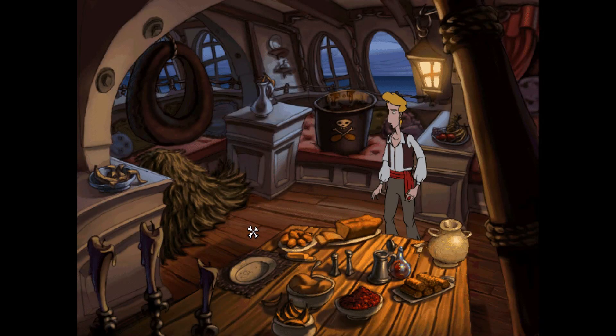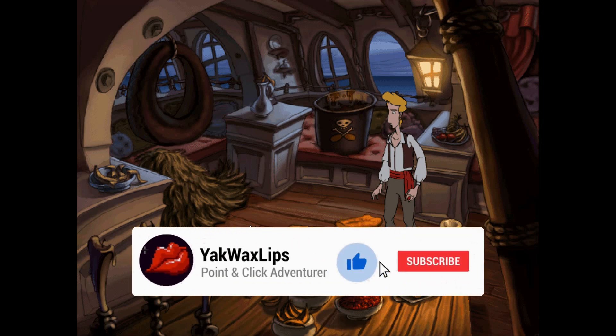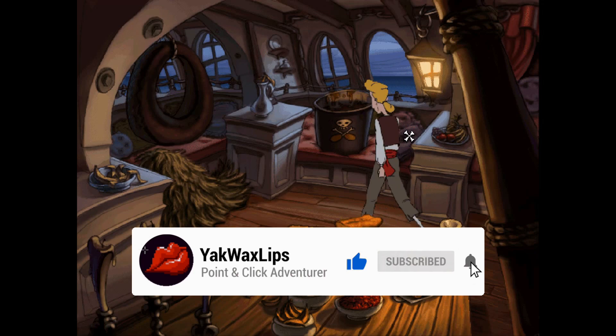Hello and welcome to Yak Wax Lips. My name is Michael, your point-and-click adventurer, and this is episode 11 of Let's Play The Curse of Monkey Island. In the previous episode we managed to somehow get this ship. So yes, that's a ship, that's a crew, and we've just got to get a map. I'm pretty sure we have to get the map off the back of that guy, literally the back, on the beach. So let's go and do that.